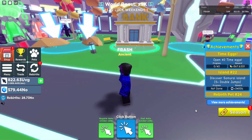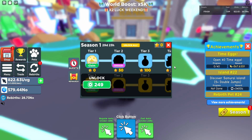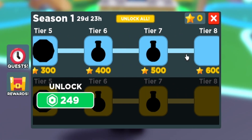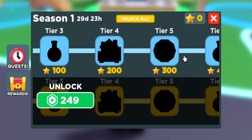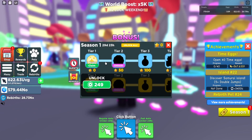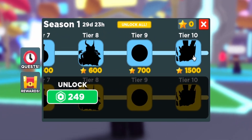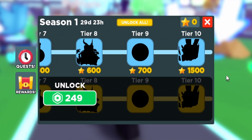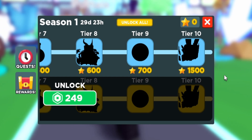What is in the update is pretty interesting because we have a season update. As you can see, we have a bunch of tiers — it goes to tier 10 — and this is pretty similar to the one in Bobbergum Simulator. You can get a bunch of boosts, and also at the end you can get a pet. The premium version is 250 robux and you can get a pet out of that as well.